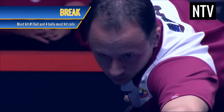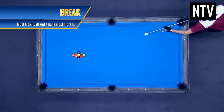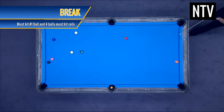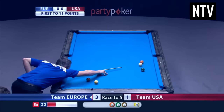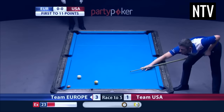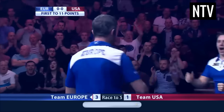The game starts with a break. This is where the first player hits the 1 ball to start the game. For a break to be legal, at least 4 balls have to hit the rails of the table and the cue ball must not go into any pocket. You have to try and sink the balls in numerical order to get to the 9 ball, and then you must sink the 9 ball legally to win the game.